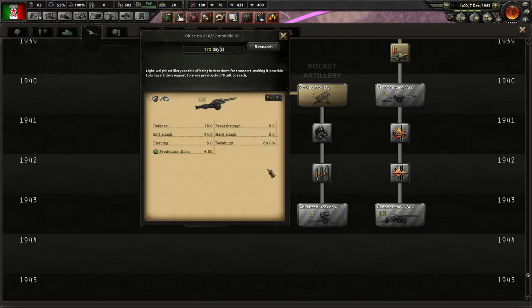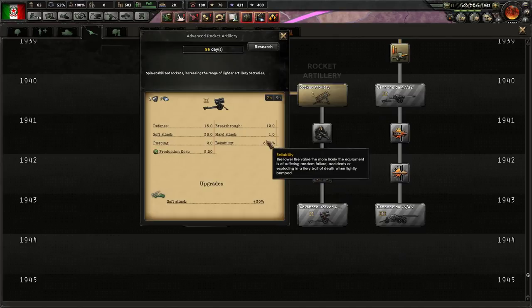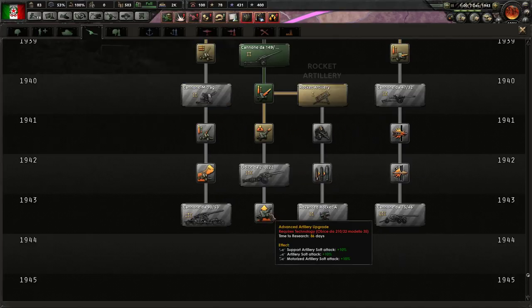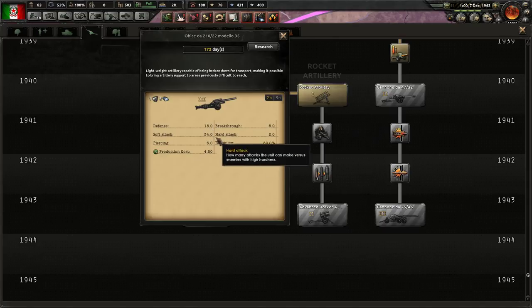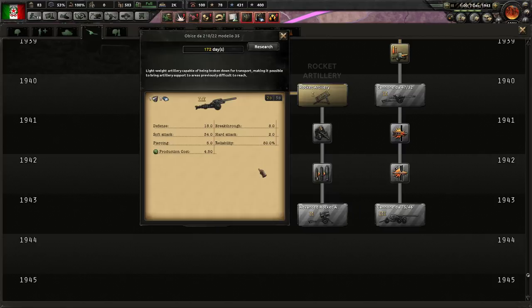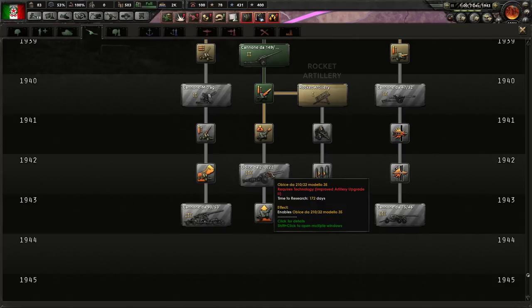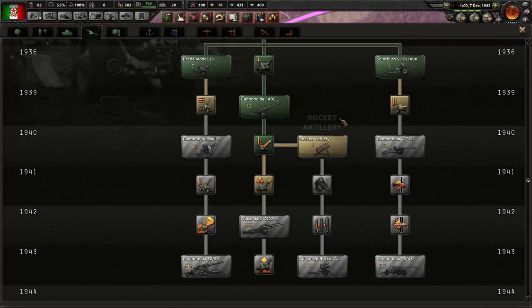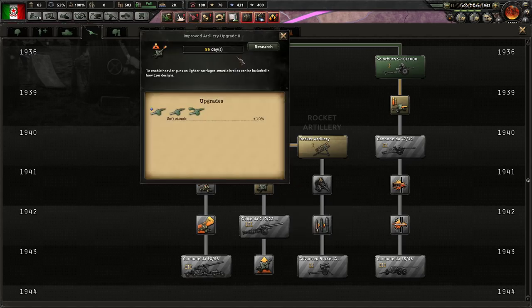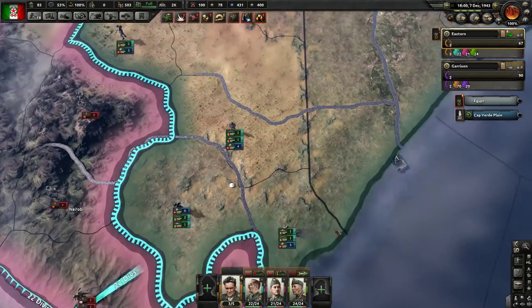We do have a lot of tungsten. We have a lot of steel too. I think the rocket artillery has more soft attack as a base — 38 versus 34. This has got two hard attack, one hard attack. This has got less piercing. So this is much better against tank type of stuff, but this is much better against infantry. And you do tend to fight more infantry than anything else. But this requires me to redo and change my designs a lot. I'll just go down the base one. I mean, we could do a mix later, if I have extra research, which clearly I won't have.